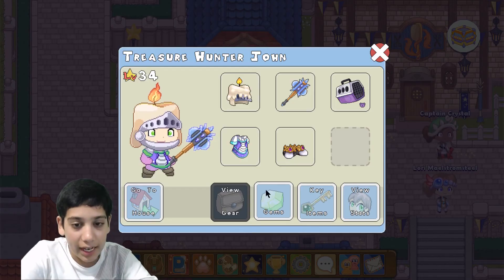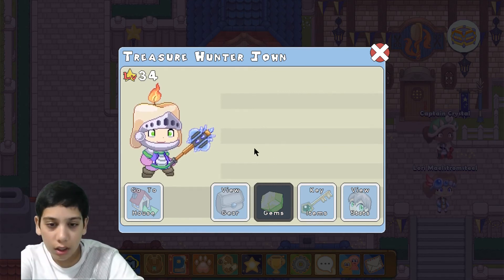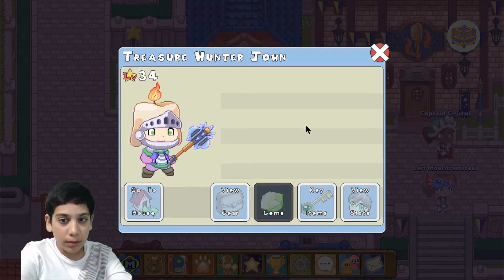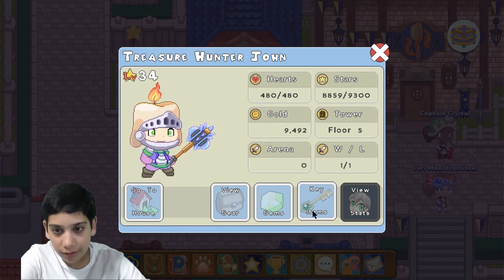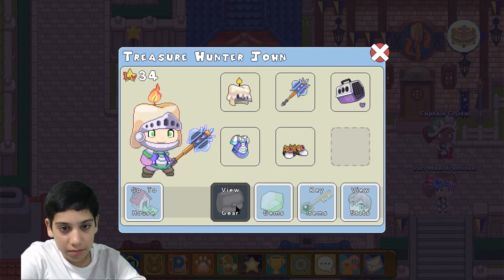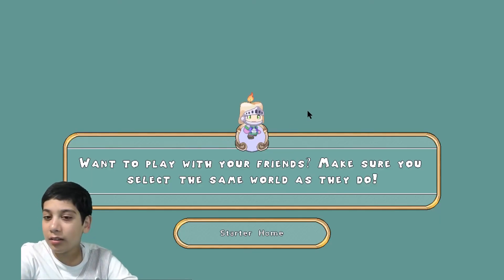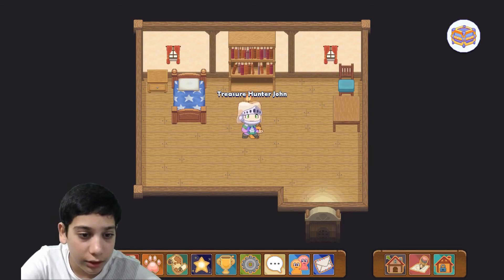I unlocked nothing because I was supposed to get the firefight jewel. I got this stuff over here — arena: zero wins, one win — it's getting pretty sad. If you visit my house this is how it looks.